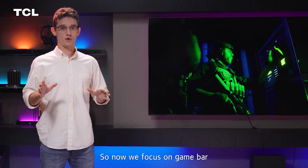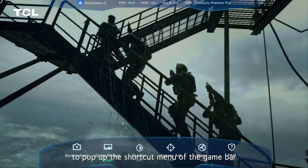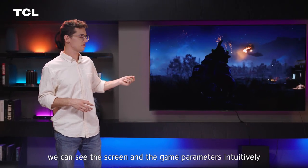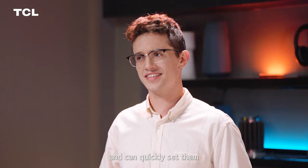So now we focus on game bar. Press the option button to pop up the shortcut menu of the game bar. In this interface, we can see the screen and game parameters intuitively, such as frame rate, HDR, etc., and can quickly set them.